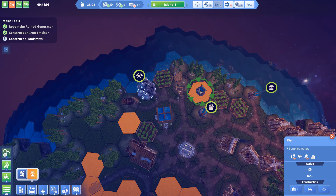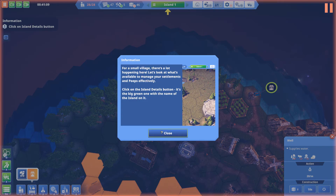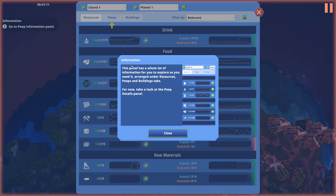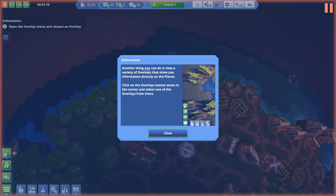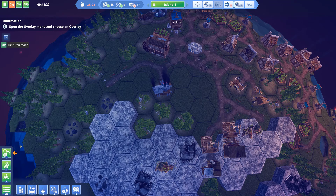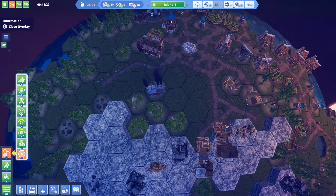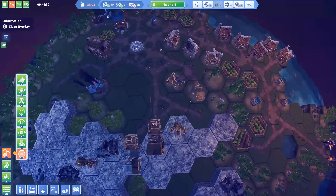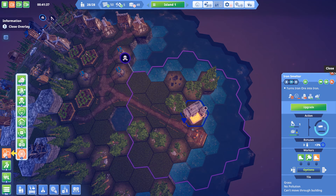This area is usually used for nothing so I can build over here. For a small village there's a lot happening. The panel has a lot of information — you can probably select what peeps do. I do need water though. You can overlay the views — open the overlay menu and choose an overlay. Oh, you can change how it looks! I'll close the overlays. Hopefully this doesn't spread out of its zone.